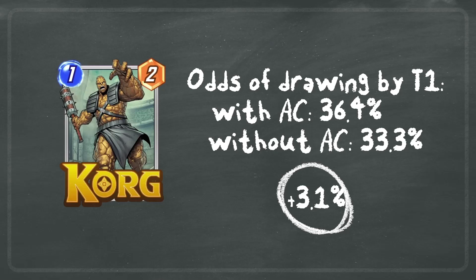With a card like Korg, you want to play it on turn one to put the rock into your opponent's deck as soon as possible. The odds of drawing Korg by turn one with America Chavez in your deck is 36.4%. Without Chavez it's 33.3% — an additional 3.1%. Again, not a lot, but this is very early in the game where you've only drawn a few cards, and over time it's effective.